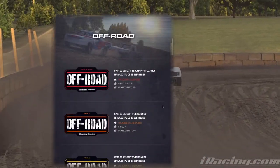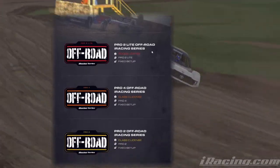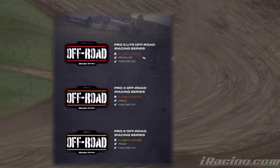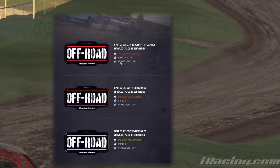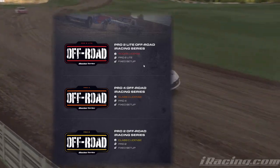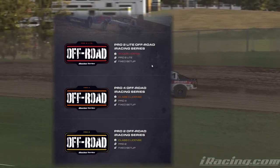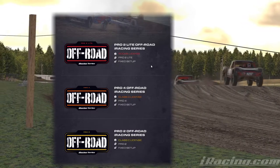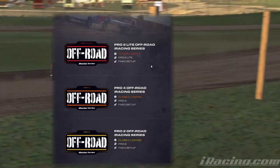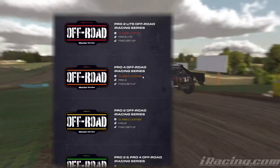Continuing on down, we look at the off-road progression. We start out just like we do now in the rookie license with the Pro 2 Light off-road series — the Pro 2 Light truck in a fixed setup. I don't know if that will be run on the same rallycross tracks we have now; that's being discussed in the forums a little bit. There's no official notice as of today, which is May 30th, 2021.